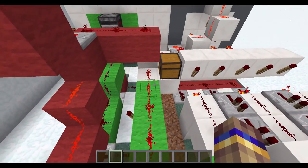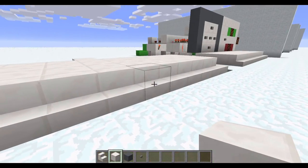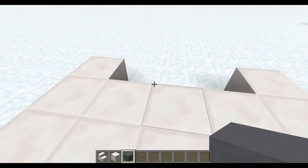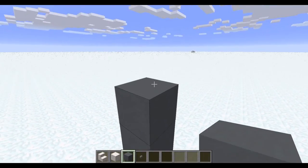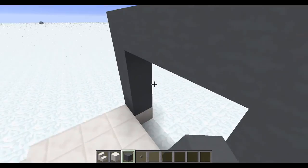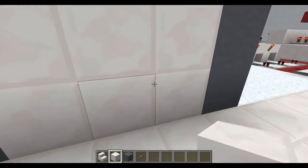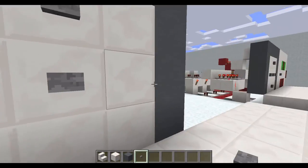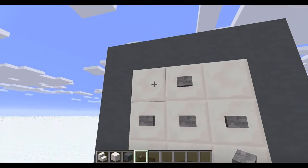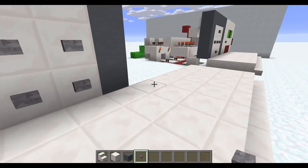Now that you saw the redstone circuitry, let's get started building this. The first thing you want to do is find a spot for your combination lock. Make a nice 3x3 area and put all your buttons there, placing the blocks up and filling it in with whatever blocks you like. You can also add dummy buttons — since it's a silent circuit, people won't know if they're pressing the right button or not.